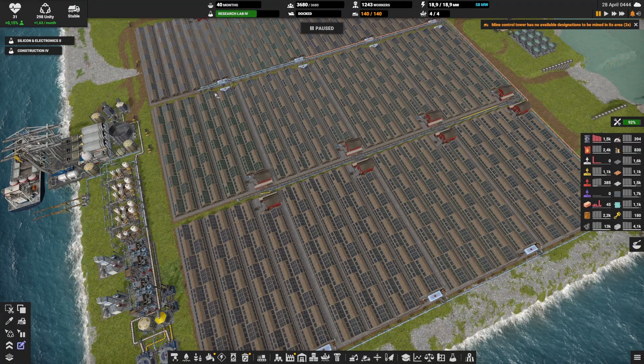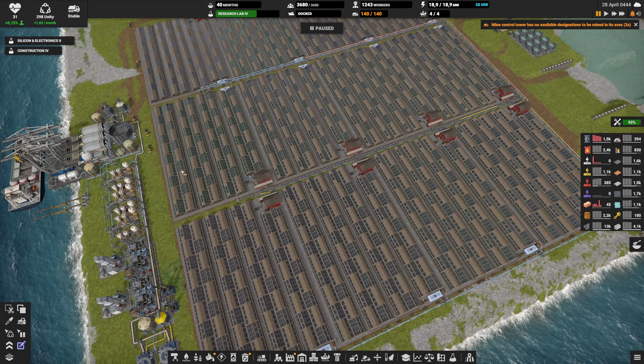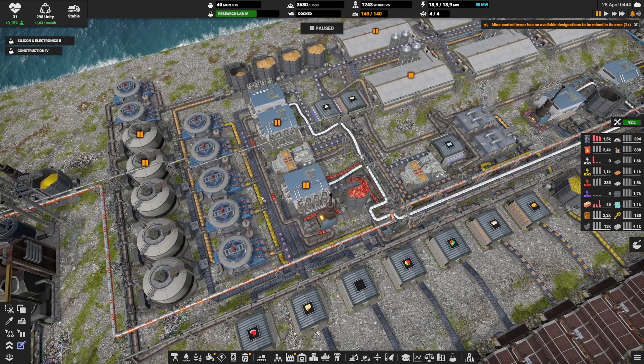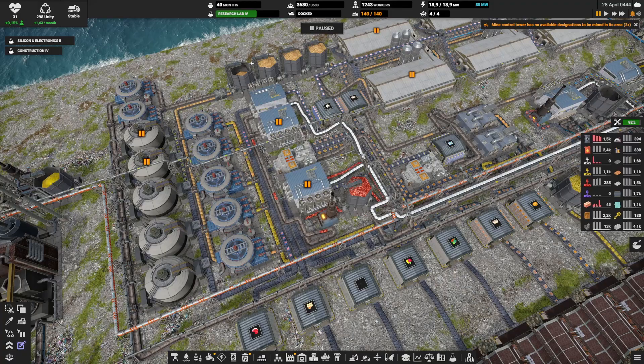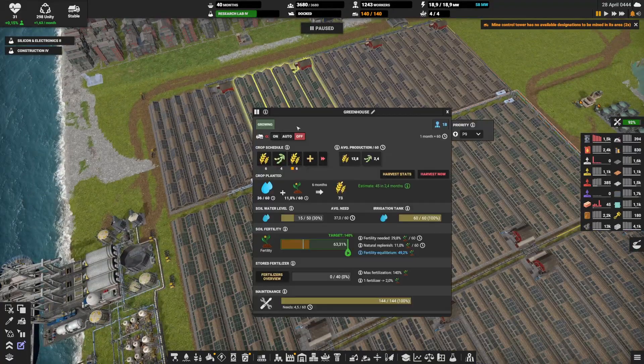We now have 12 greenhouse level 1s, and with those 12 this is exactly what I need to feed all of my people — to feed all the resources needed on the market and also have enough to feed my chickens. But this will only be enough if all of those farms are at 140% fertility.